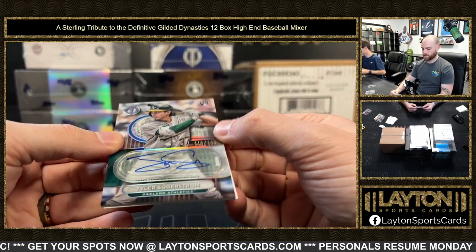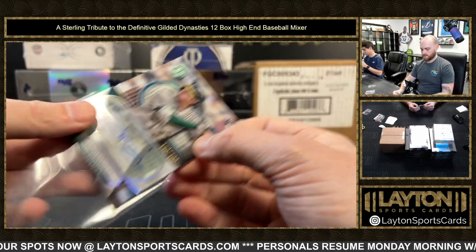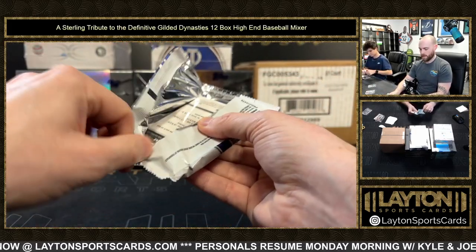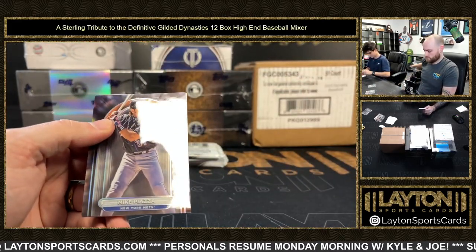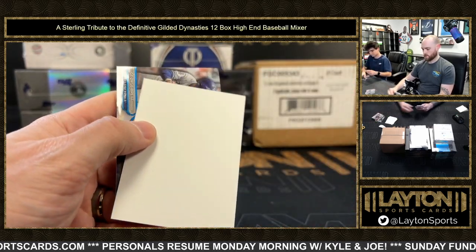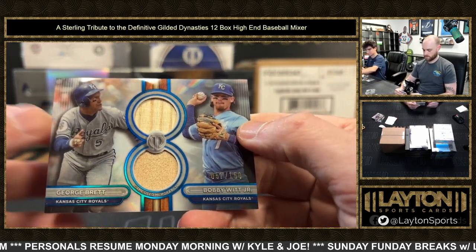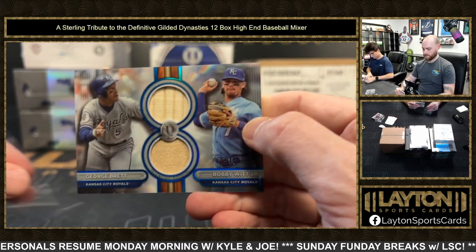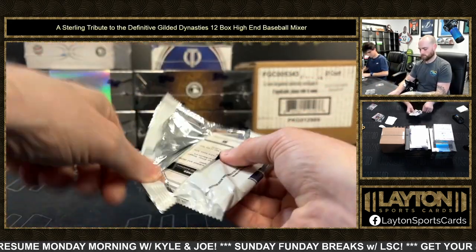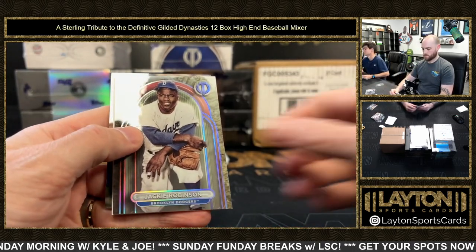Got a rookie auto for the A's, Tyler Soderstrom to 199. He's still in Triple-A, right? Can't imagine him being there for the entire season. Relic here - George Brett and Bobby Witt, that's pretty cool, man. A 150 dual bat relic. Kansas City, blue color match too.